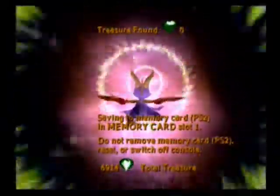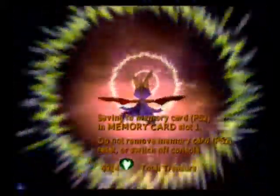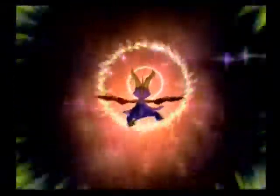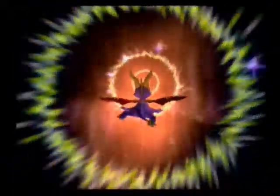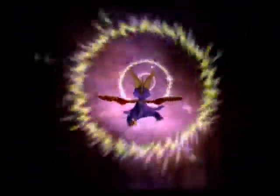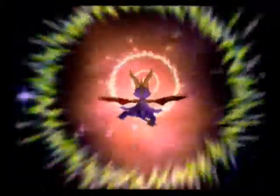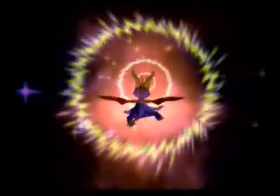Now we can continue with the actual level instead of that stupid little challenge. We've got 87 gems and two dragonflies — one of which is what we've been working on all level, which is kill the R1000s and the T1000s. The other one I'm assuming is just going to be out in the open somewhere, or maybe another challenge. I don't know.